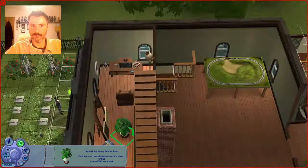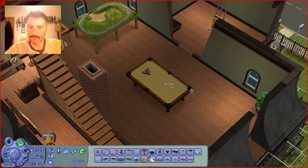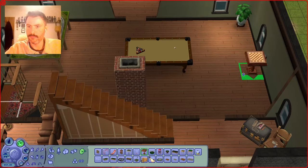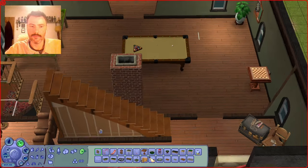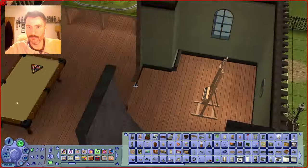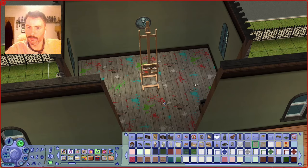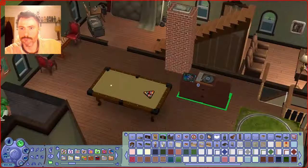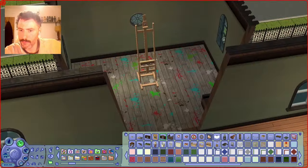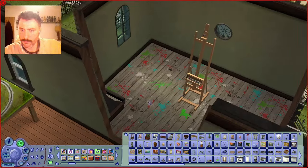Because this is such a big empty space, and I never have this opportunity in other houses — as I said, I often play on the smallest lots. So I basically made the most of this and put the Free Time train table, which I've never used because it's so big. And I put a pool table in here, which is usually reserved for community lots in my game.